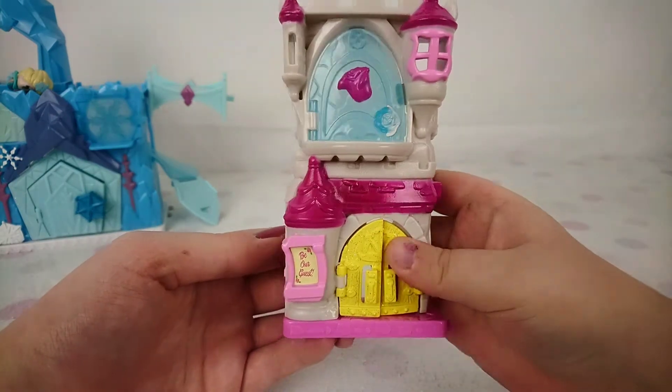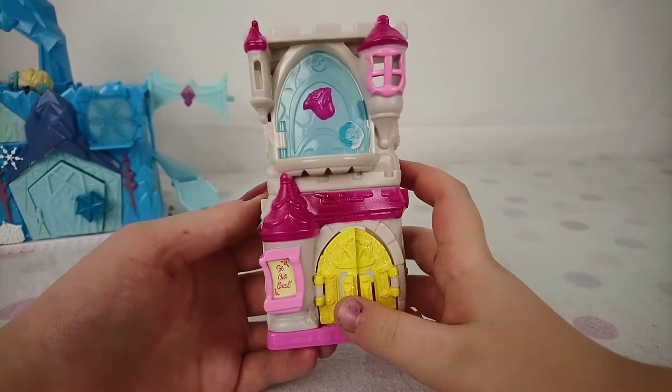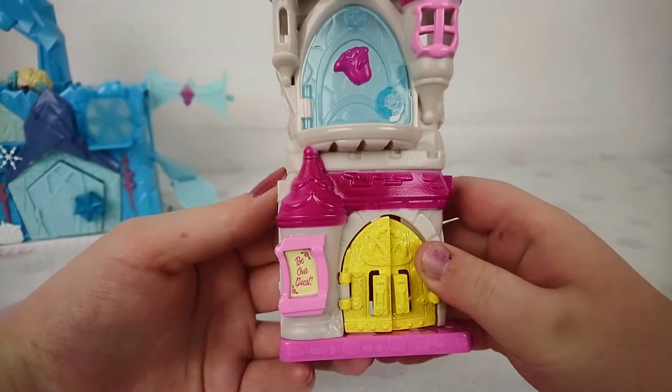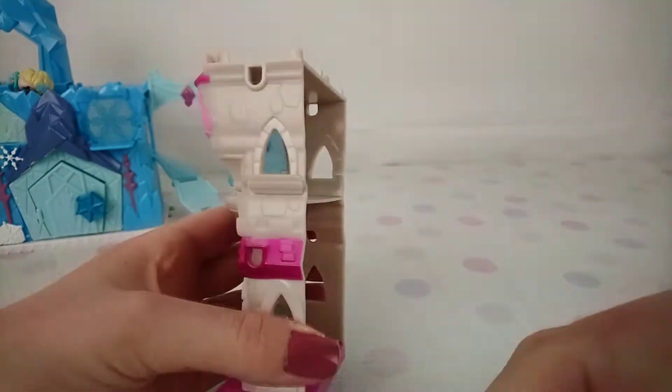The next one I want to show you is the Bell's playset. It says 'Be Our Guest' right there. I thought it was a little hotel, but it's actually the castle. That's so cute — you can put your little Doorable in it.